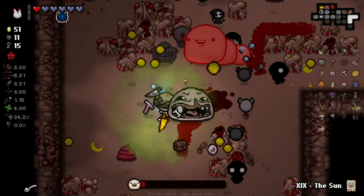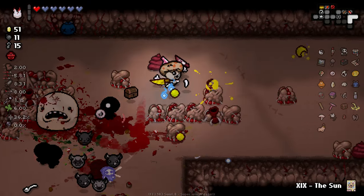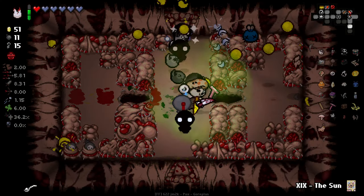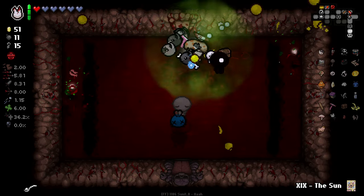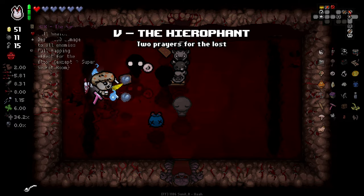Beautiful — destroy them! Got the Sun card here, I'll save it for the next floor because we're pretty close to done on this floor now. Little Chest there for us — Hierophant, very nice right now I'd say.